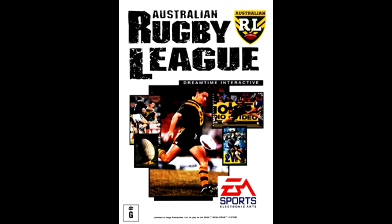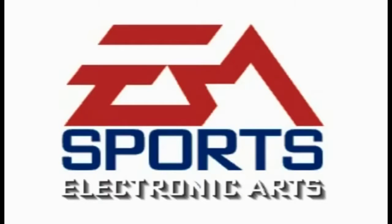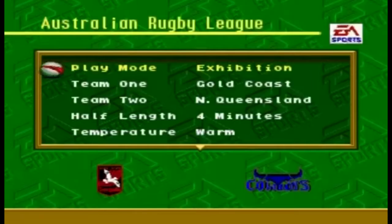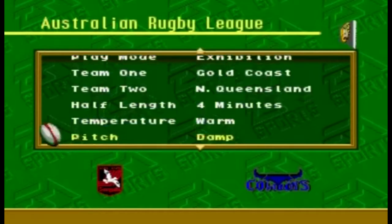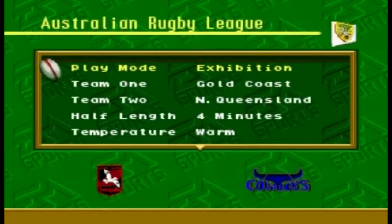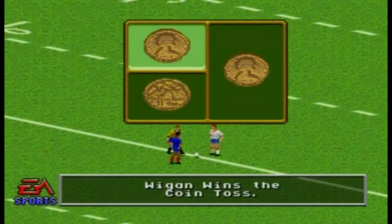EA Sports made a rugby league game — if you didn't know, they made two of them. This is the first one, back in 1995. It was released apparently because of Rugby World Cup 1995, so they just made it another game. It was actually two different companies — one of them had the game engine, and they put the league rules in.